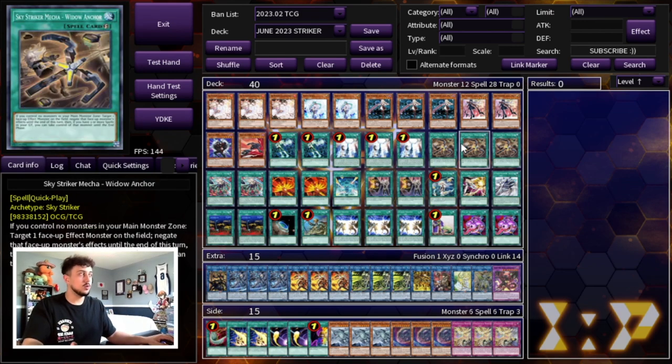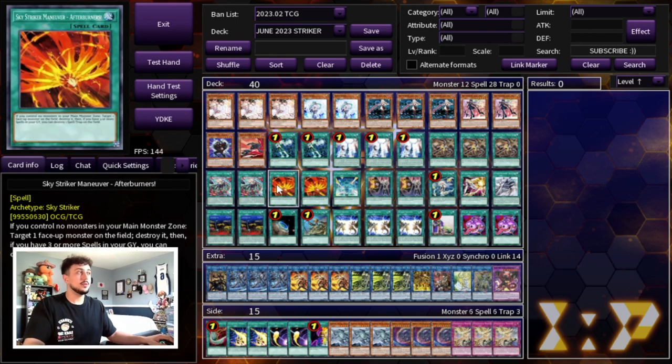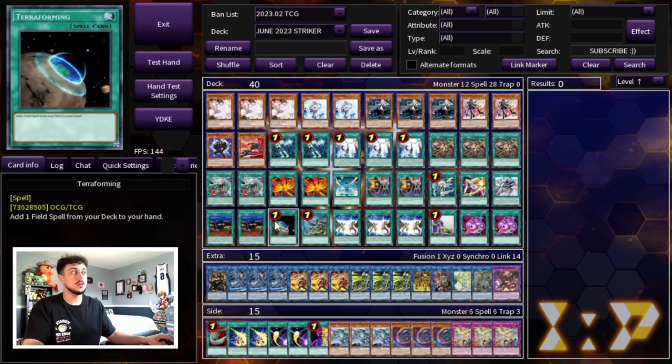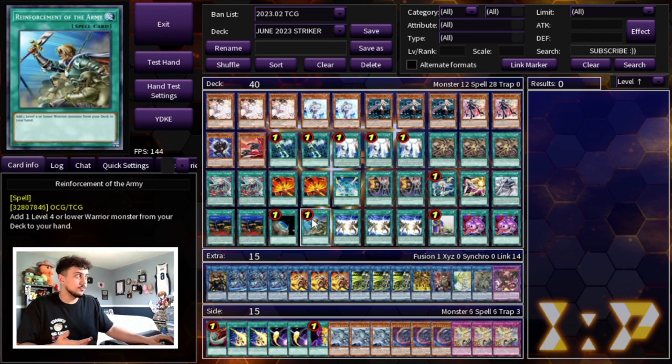We're playing two Engage, three Multi-Roll, three Widow Anchor, and two Linkage in this build — not three, because it's not an OTK build. Two Linkage is enough since turns three and four you can start pushing for damage and go for game. Two Afterburner, one Jamming Waves, two Shark Cannon, one Hornet Drones, one Eagle Booster, and one Hercules Base, as well as two Area Zero and one Terraforming — essentially the same Sky Striker cards as the last build with the only change being two Linkage instead of three. One Rota of course for Ray.